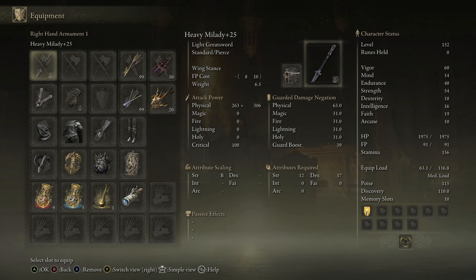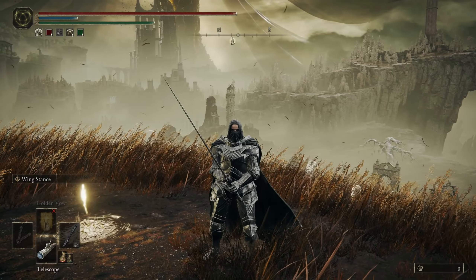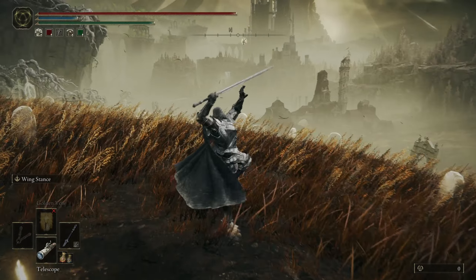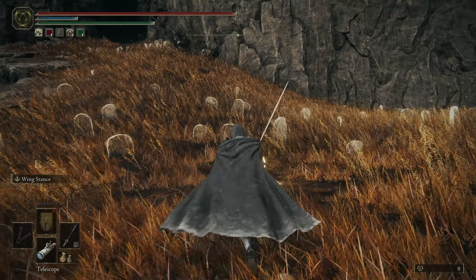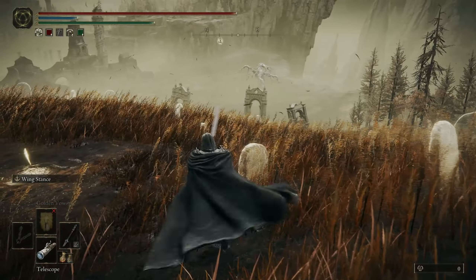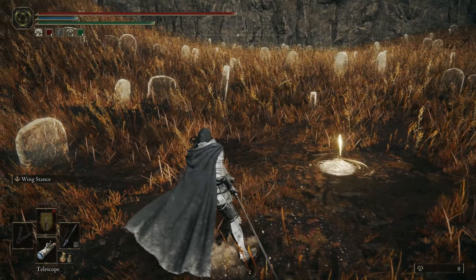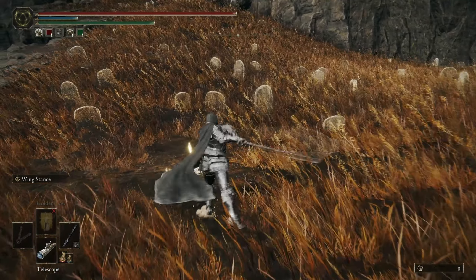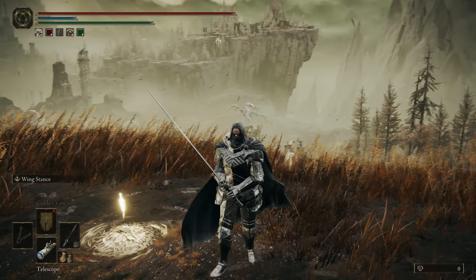For the weapon itself, it is mainly dex focused, but I'm on a strength build right now so I just have it heavy so that it scales with my strength — it's a B scaling, so not too bad, it still works quite well. The moveset itself is actually really really nice. Here are the light attacks: one, two, three, four, five, six — and then it resets. So that's a six-hit chain attack. The heavy is just a four-attack chain: one, two, three, four. And when you charge it, it's the same but takes a bit longer and it chains as well.